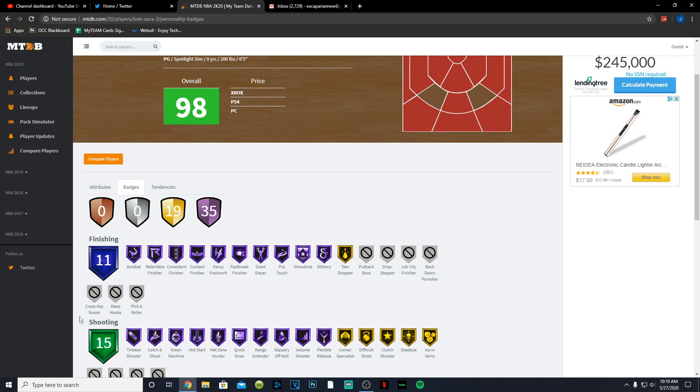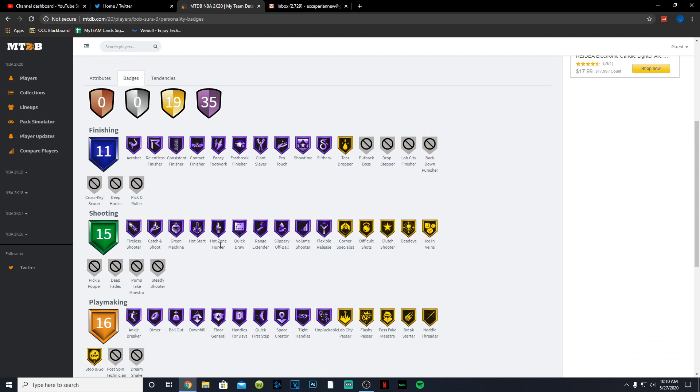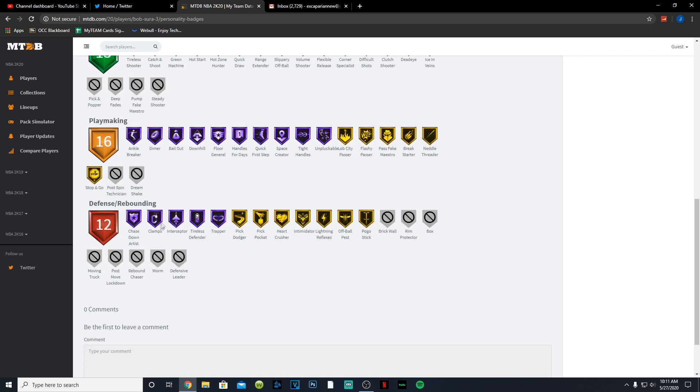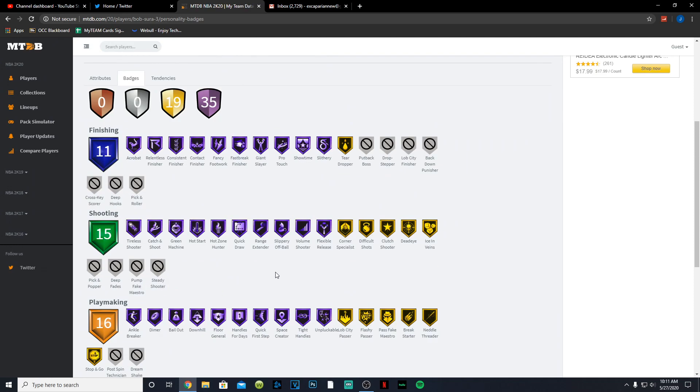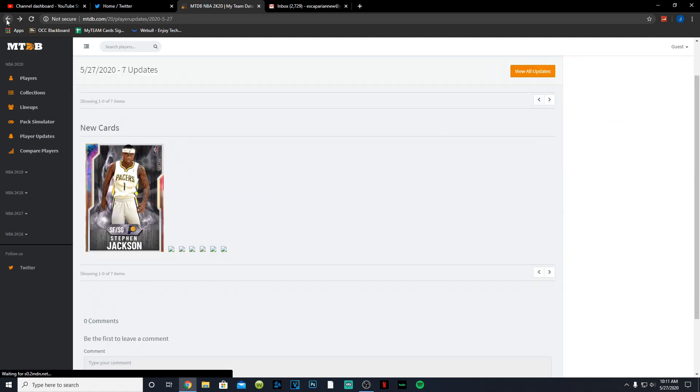Bob Sura has 35 Hall of Fame badges. For finishing: acrobat, contact, fancy, giant slayer, and pro touch. For shooting: green machine, hot zone hunter, quick draw, range, and volume shooter. For playmaking: ankle breaker, dimer, floor general, handles for days, quick first step, tight handles, and unpluckable — all Hall of Fame. Defensively: Hall of Fame clamps and interceptor, with intimidator and pick dodger on gold. If there's one card everybody should pick up, it's Bob Sura — and he's probably the one I'll drop a gameplay with.